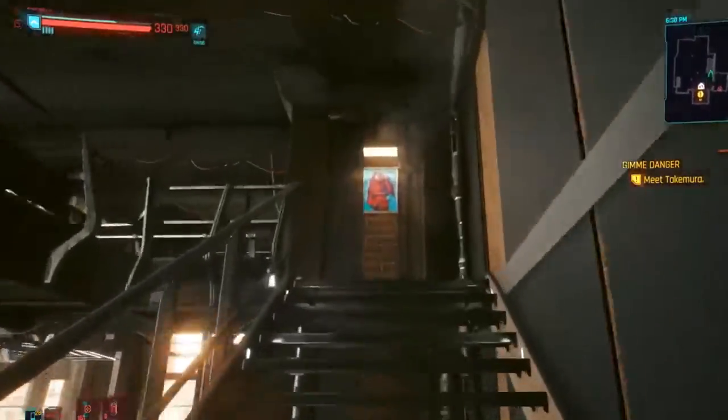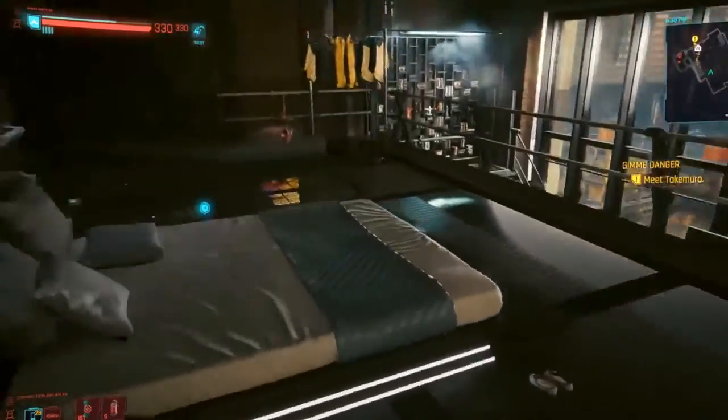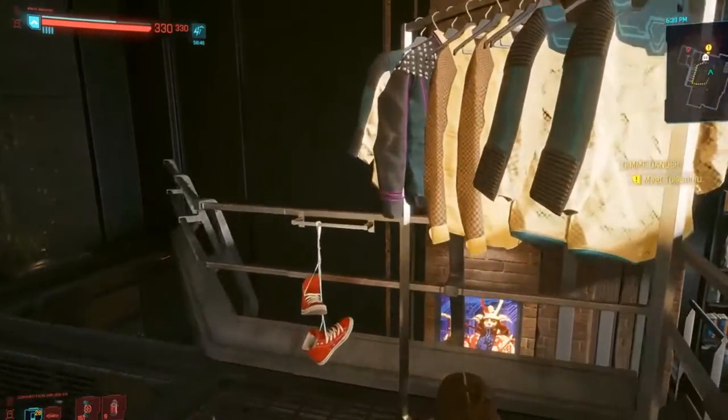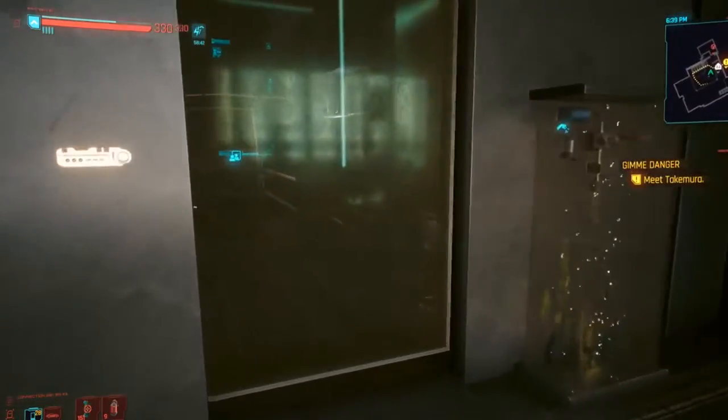I guess it's time to go upstairs. Let's check upstairs. Let's see the bed — it's wide open. There's a clothes rack, a bathtub, and another fish tank.